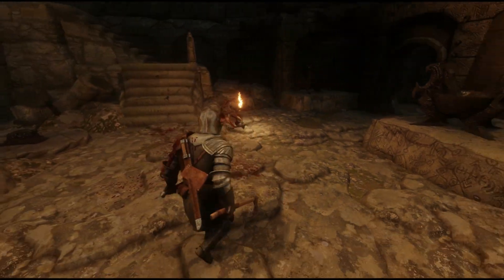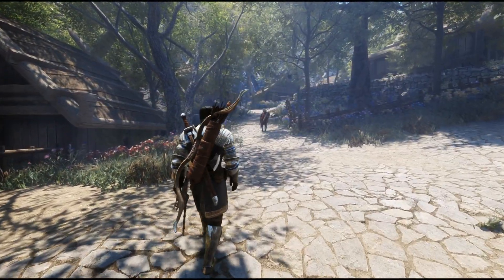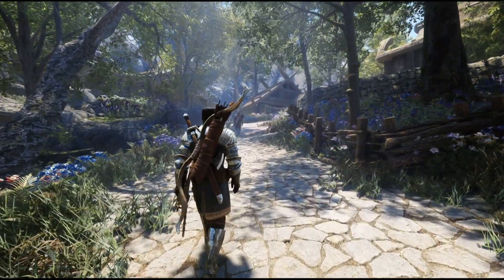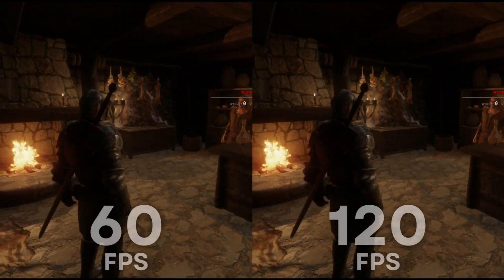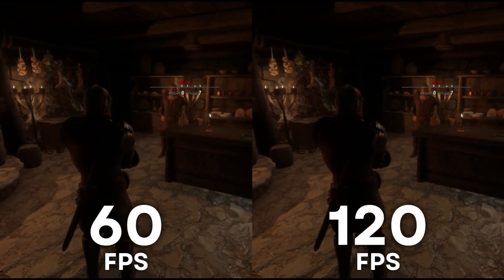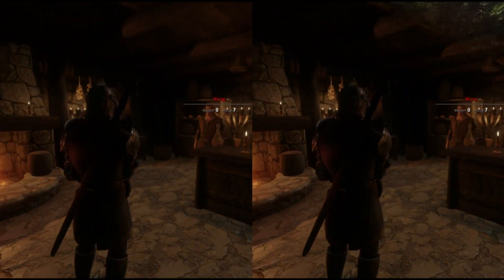This program comes with two different methods to increase your framerate, both of which have a few pros and cons. First up is what's called frame generation. This method generates extra frames between your normal frames to either double or even triple your framerate. As an example, my game would normally fluctuate between 50 and 60 frames depending on where I am and what I'm doing, but with frame generation turned on, my frames double to between 100 and 120 frames per second, no matter what I'm doing in-game.